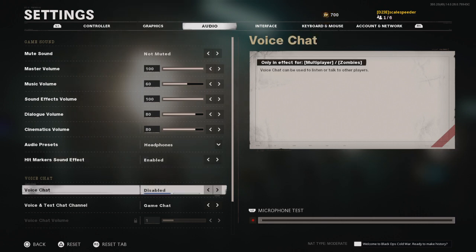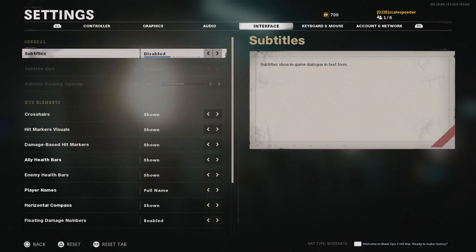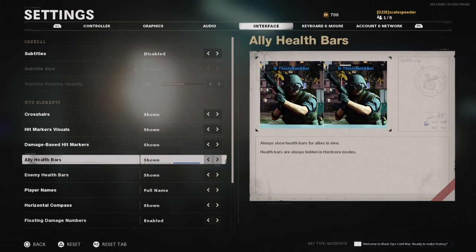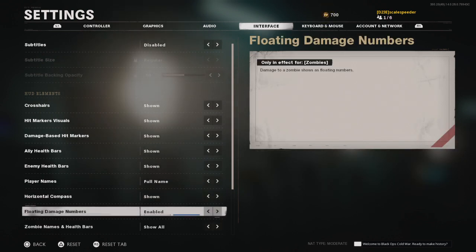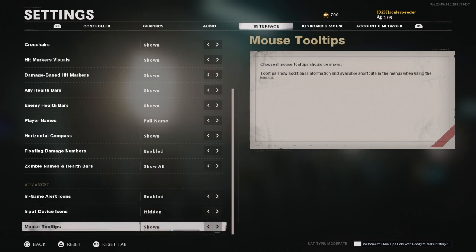Hit markers: enabled. Voice chat: disabled - I have it off so people can't hear me when I'm recording videos. For interface: subtitles disabled, crosshair shown, hit marker shown, damage-based hit markers shown. Ally health markers shown - that's quite useful so you can see how much health your teammates have and tell when they're in trouble. Enemy health shown, player names full, horizontal compass shown, floating damage numbers enabled. Zombies set to show all, though I haven't played much zombies so that may change.